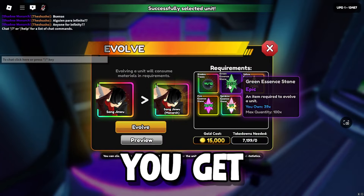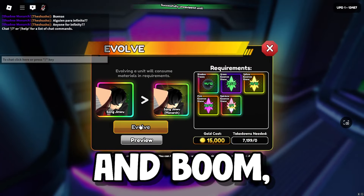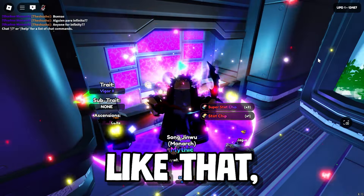It's fairly simple — you get these required resources, hit Evolve, and just like that, you've got the evolved troop.